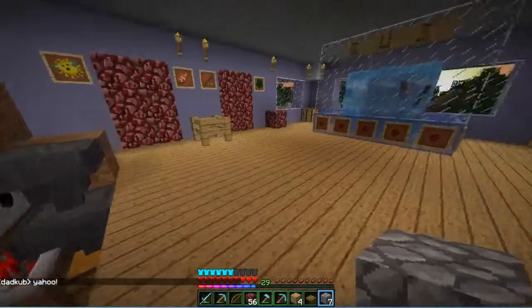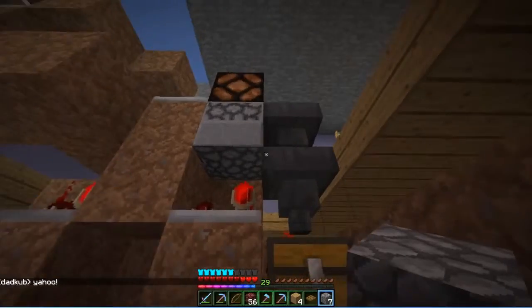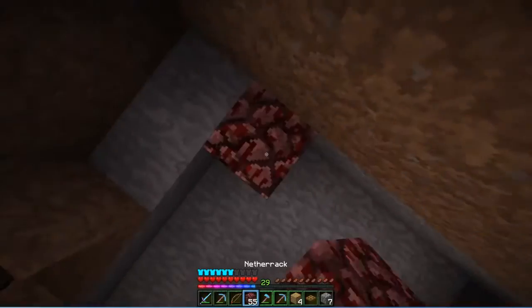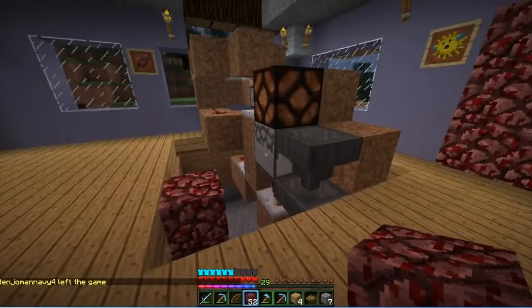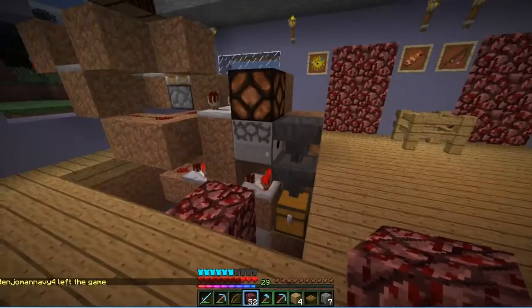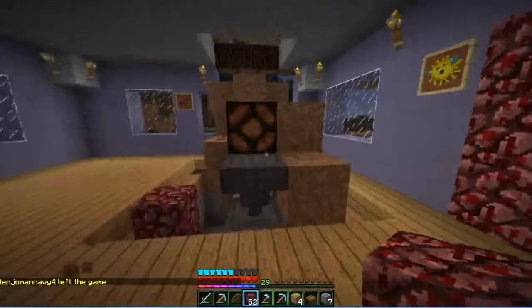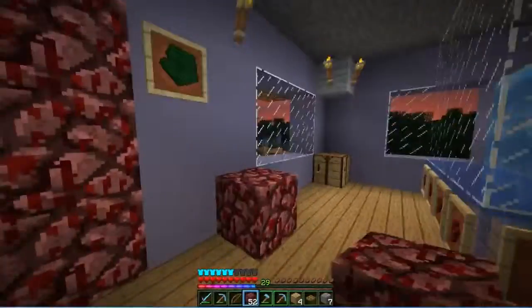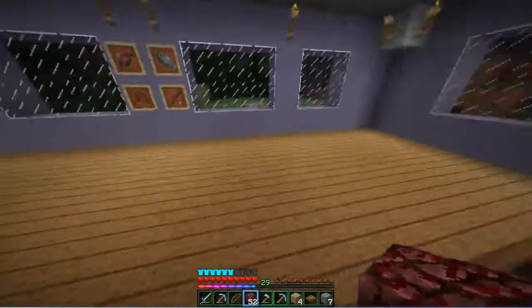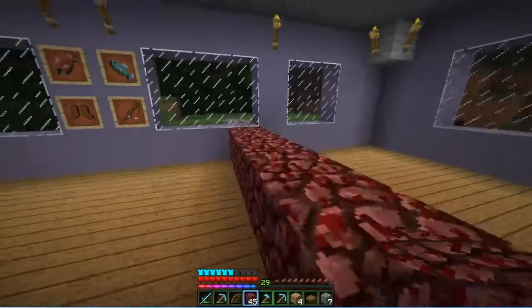I don't know if I could bring this whole contraption lower, because the dispensers right there and it has to spit out the fish right there. So it's not like I can really move it lower - it kind of has to be at this level. And I could wall off this entire room, you know, kind of like this.